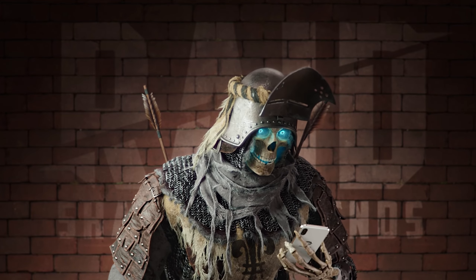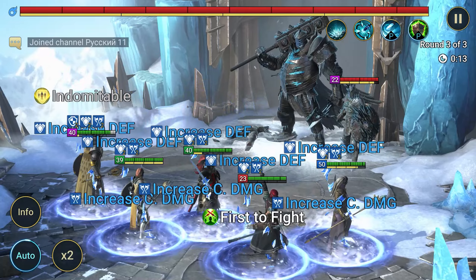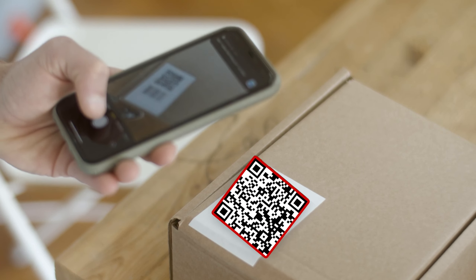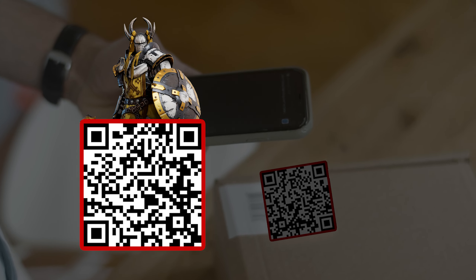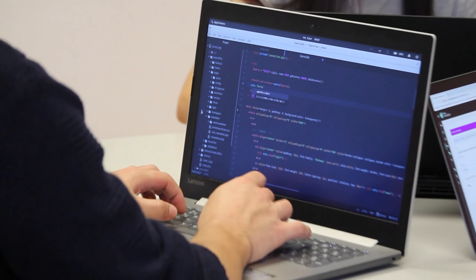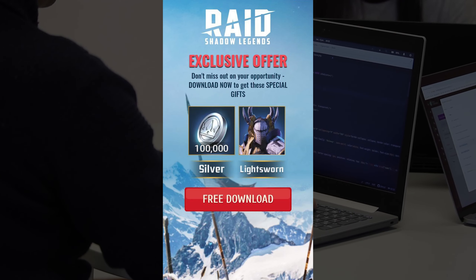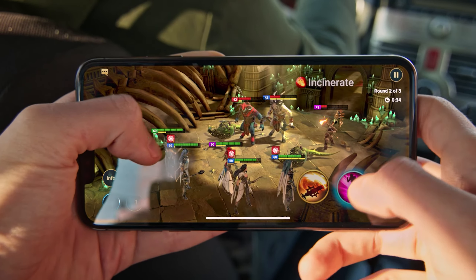All mobile devices have a scanner application that uses the camera, even old smartphones. This standard application scans a special encrypted key, reads the information encrypted in it, and sends you to a web page or opens one of the web pages embedded in it. But we have exclusive QR codes that give bonuses in Raid Shadow Legends.